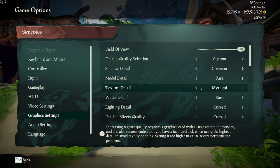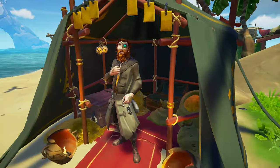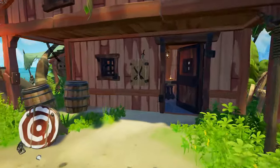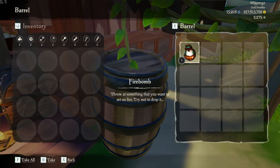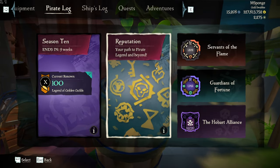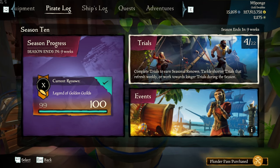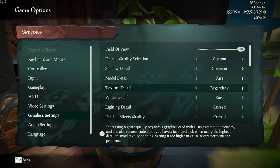Texture Detail — if you put this on Cursed, you'll run faster but everything looks a little worse: low quality, plain and flat. Some people actually like this aesthetic, it just makes the game look simple. I personally dislike it because of how it makes some icons look pixelated. Like, I can see the pixels on this sword, and even worse if I open a barrel it's really pixelated, or if I open my pirate log the reputation images become low quality. I have a 4K monitor and I want these to look good. If you're on 1080p, Rare is probably fine, but if you're on 4K, you probably want to pop this up to Mythical.